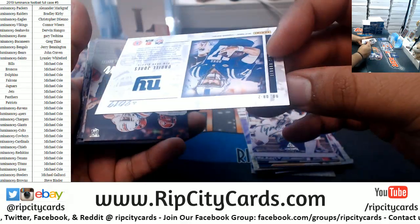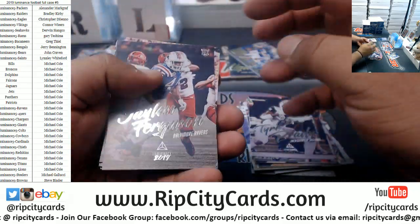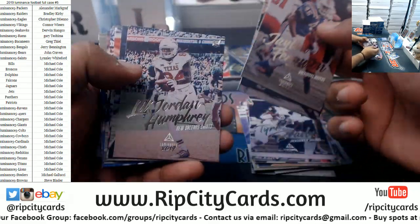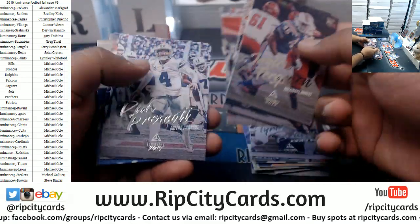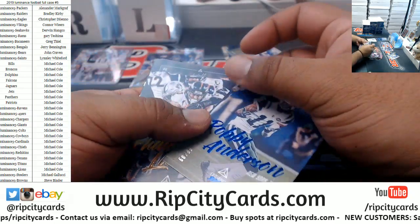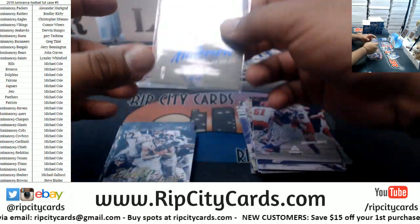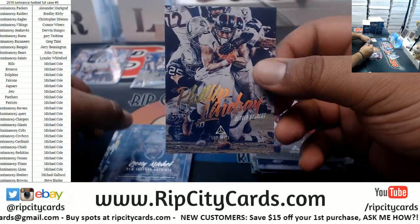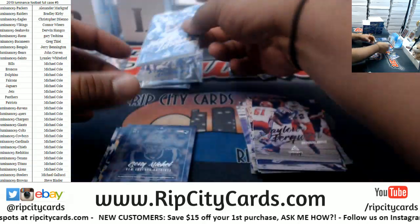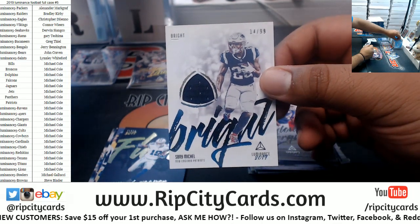Daniel Jones insert there — nice looking cards, they're different, I like that. Full art on the entire card, pretty cool. 10/99 Robbie Anderson, Jets. Philip Lindsay 275, Broncos. Sony Michel 299 patch for the Patriots.